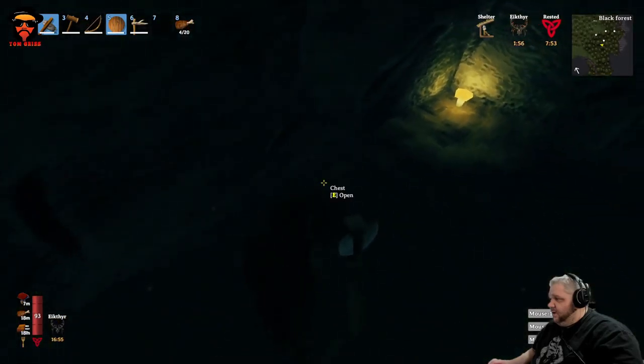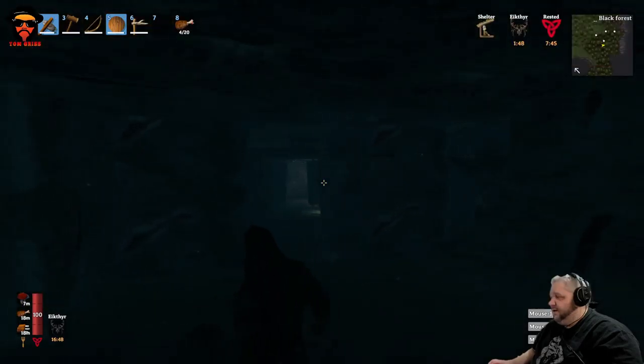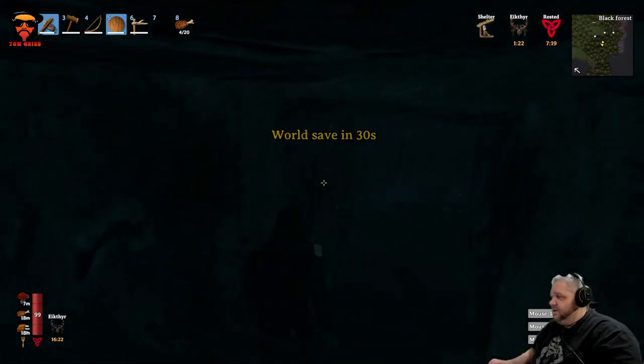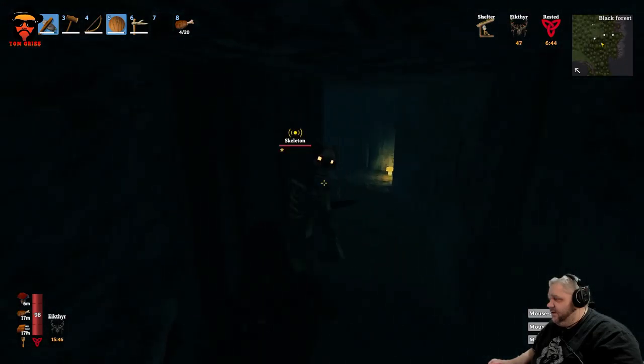We got a treasure chest with some treasure. Doing good on the flint arrows — I haven't had to make any, we got like 50 of them, that's awesome. Dead end over here, lots of mushrooms though. Not a lot of cores. This is definitely not looking good for the cores, but let's see what's behind this door.